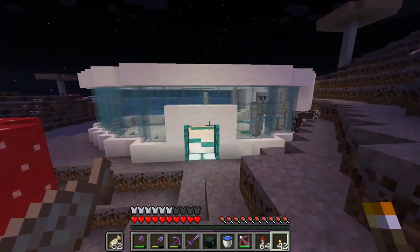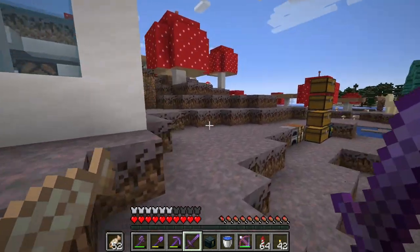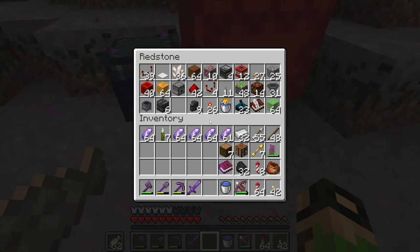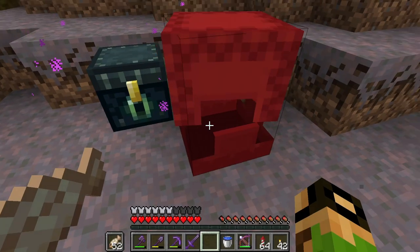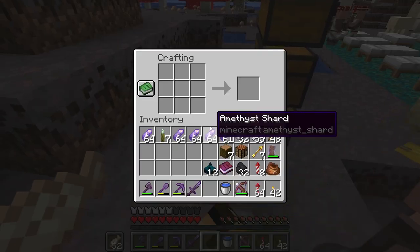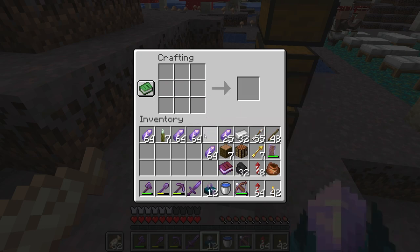So let me sleep the night away. Then we can take a look at this super cool new block. I only have 23 skulk sensors. We definitely have enough amethyst shards though.